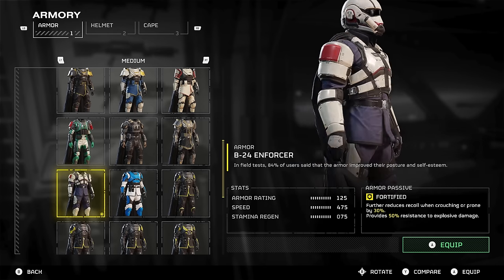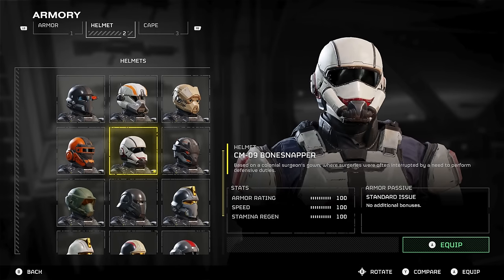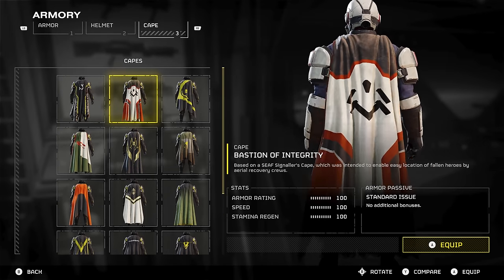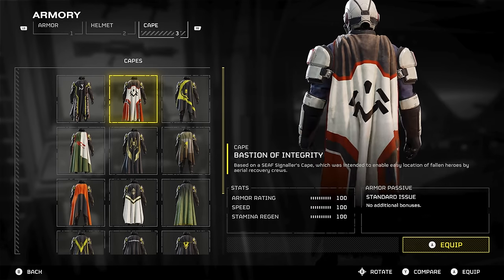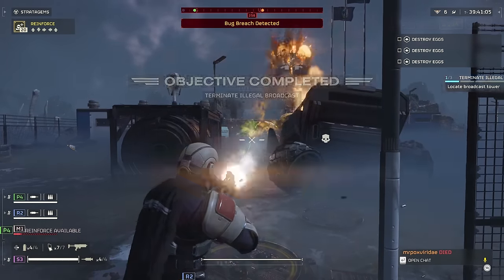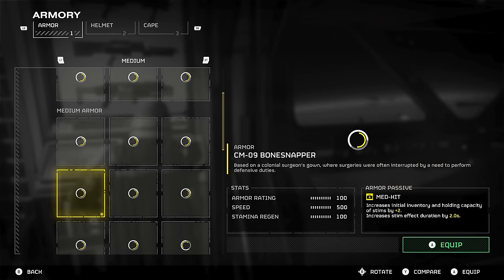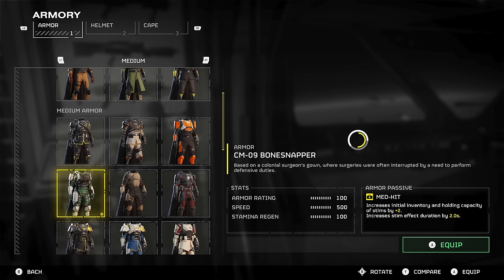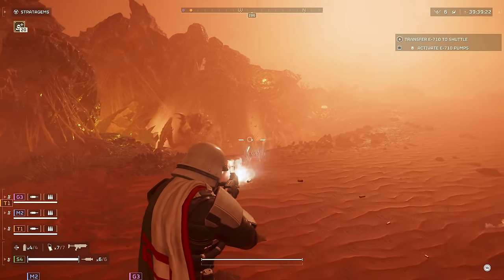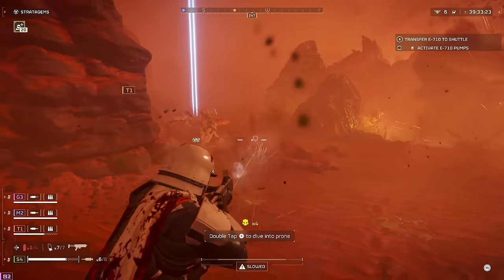Next is an outfit that reminds me of a plain old Stormtrooper: the B-24 Enforcer armor combined with the CM-09 Bonesnapper helmet. I'll either go with just a black cape or the Bastion of Integrity black and red cape. Using this outfit combo, I feel like it's one of the closest outfits you can get to feeling like you're playing as a Stormtrooper. And if you combine the B-24 Enforcer helmet with the CM-09 Bonesnapper armor, it makes you feel like you're a Snowtrooper. So for these two outfits I basically just swap the helmets with the armor pieces — the Enforcer helmet with the Bonesnapper armor and the Bonesnapper helmet with the Enforcer armor.